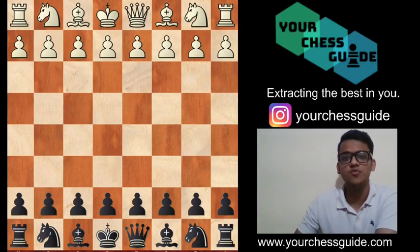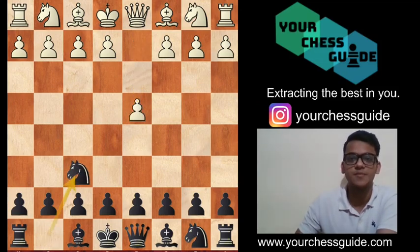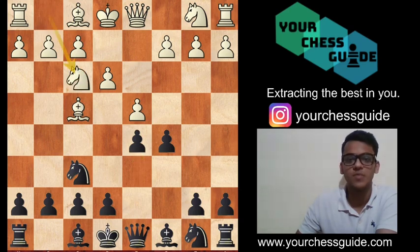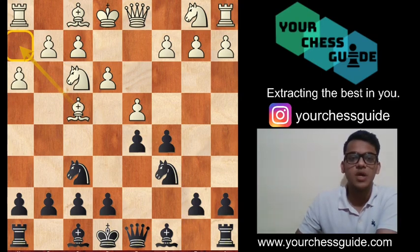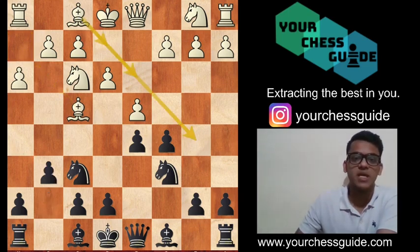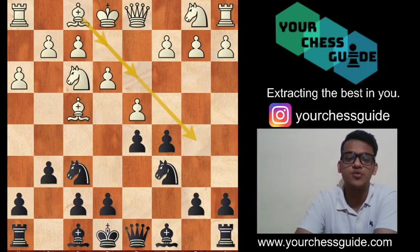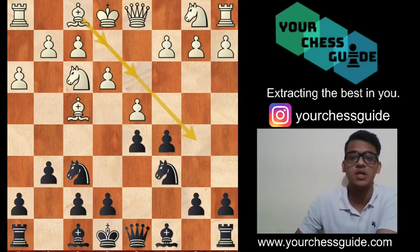The London System starts with the move 1.d4, Nf6, Bf4, and now you directly play c5 hitting the center, e3, d5, Nf3, Nc6 — all standard stuff — h3, making the h2 square available for the bishop on f4, because sooner or later the bishop has to drop back to the h2 square. Then g6, and at this point white has 2 to 3 options: either he can develop his bishop to e2, d3, or b5. It's a matter of choice, but Be2 seems very much logical and sensible.